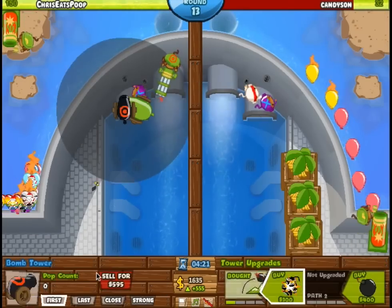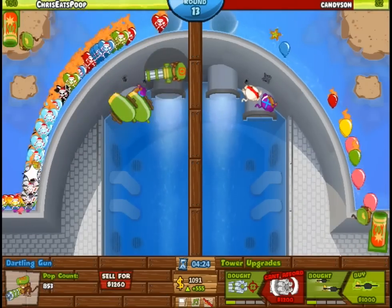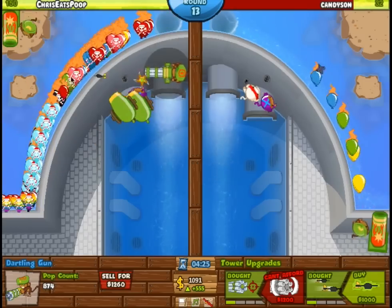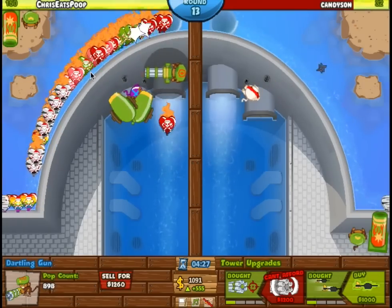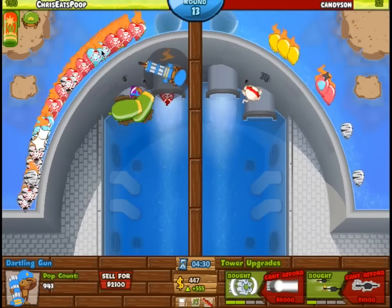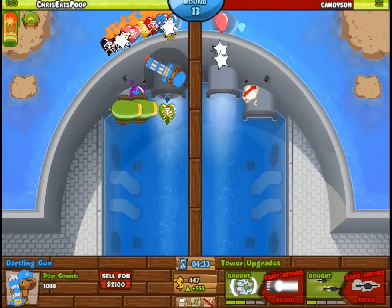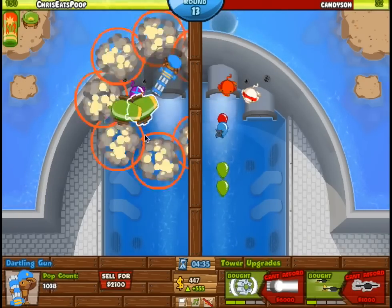For Hydro Dam, I dug up one of my older strategies, because to this day, this is the safest against Rainbow Rushes you can be on this map. All it takes is two Cluster Bombs, a Glaive Ricochet, and then some support from a Dartling Gun and a Mortar. You should be able to get lots of money through income with this map, so it won't be too hard to afford overall.